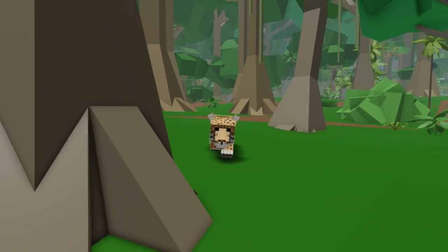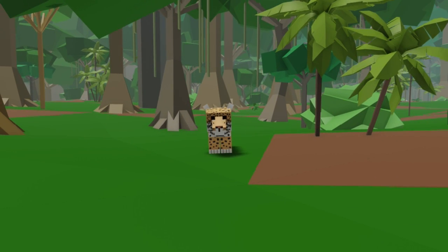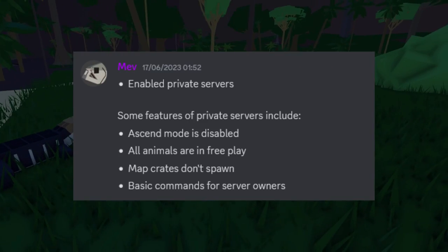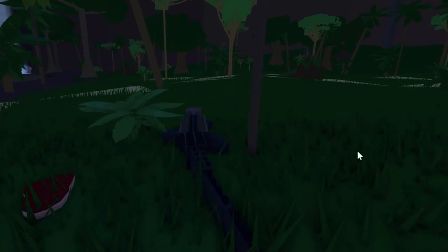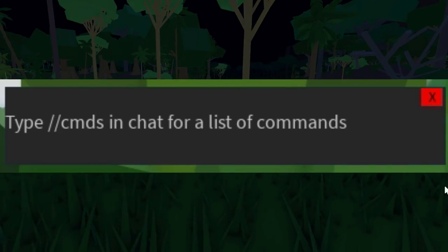Amazon Ascension has two new updates. Private servers have been added, costing 50 Robux a month. There is a list of commands you can use on a private server, and you can type a command to see them.